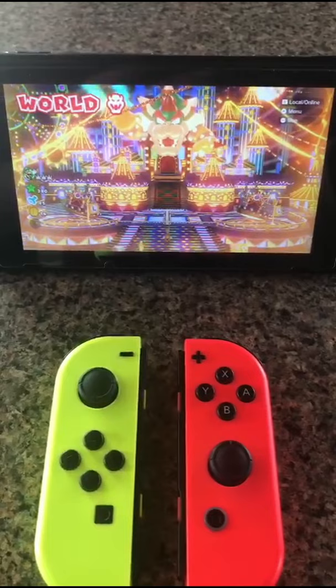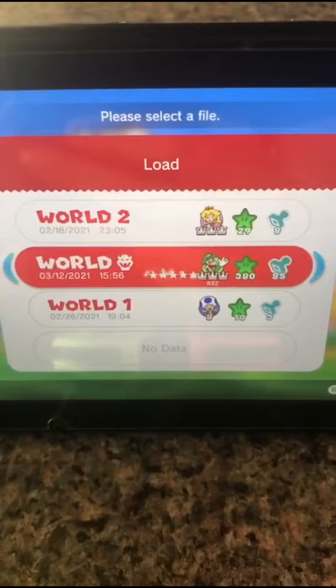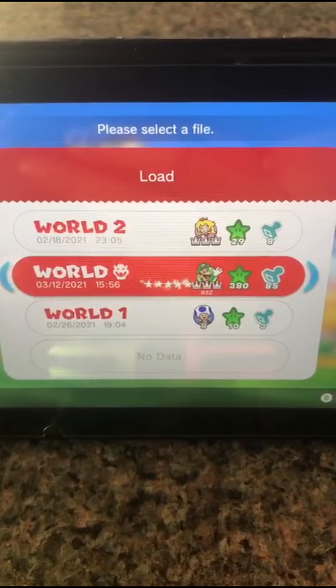Well, first of all, five of those stamps are acquired from completing the game with every single character. As you can see, you get every single stamp, and you get five shining stars on your title screen profile.